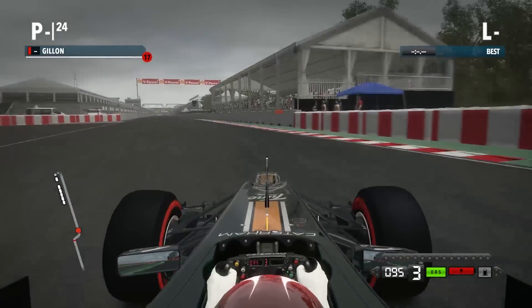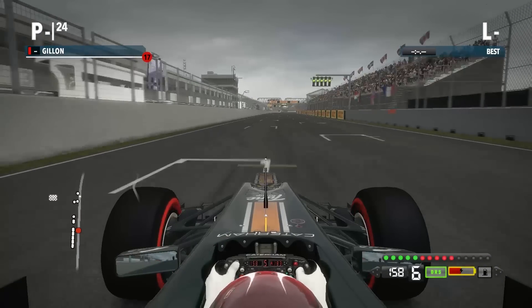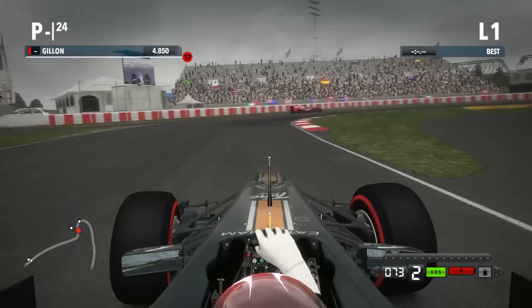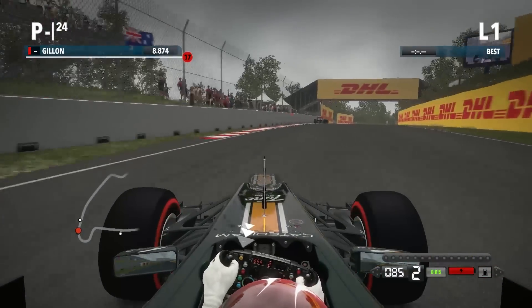Just trying to get a good run out of this chicane here - pretty good run, pretty happy with that. Using all of my KERS before the line to get maximum speed onto this next lap. I'll talk through this lap then. Braking halfway between the 100m and 50m boards, probably a little bit too late. This next slow corner, down to first gear, about 55mph.